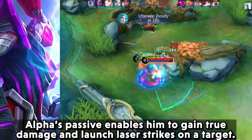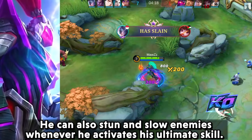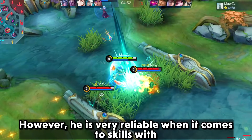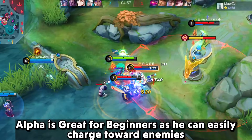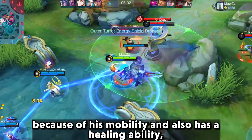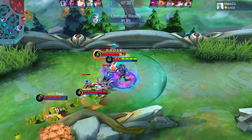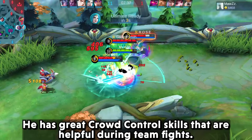Alpha's passive enables him to gain extra damage and launch laser strikes on a target. He can also stun and slow enemies whenever he activates his ultimate skill. He is very reliable when it comes to area-of-effect damage and mobility. Alpha is great for beginners as he can easily charge towards enemies, has a healing ability allowing him to last longer in the field, and has great crowd control skills that are helpful during team fights.